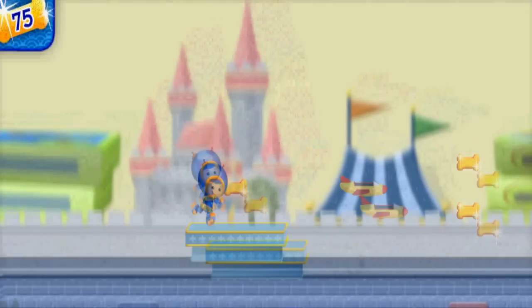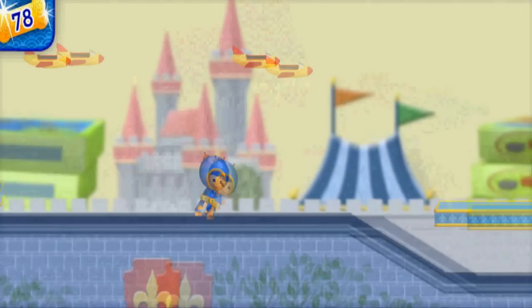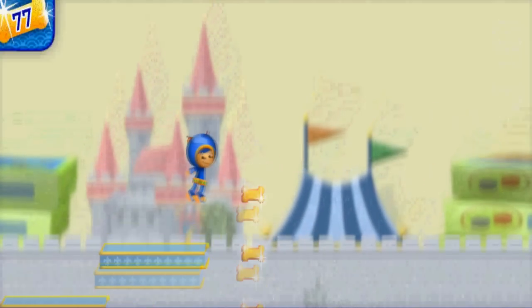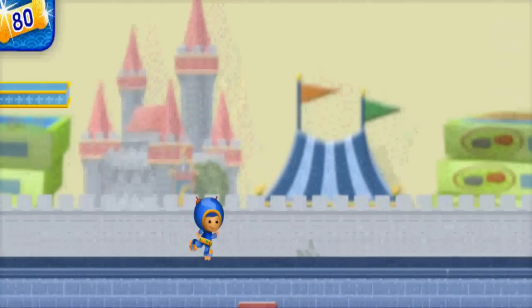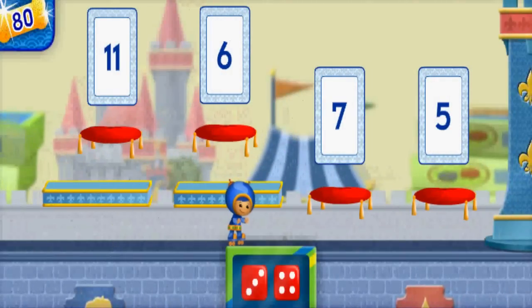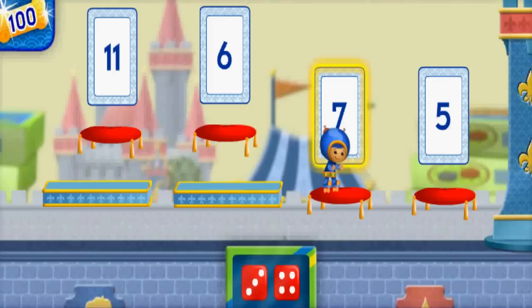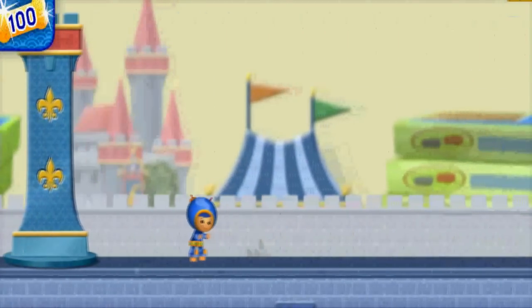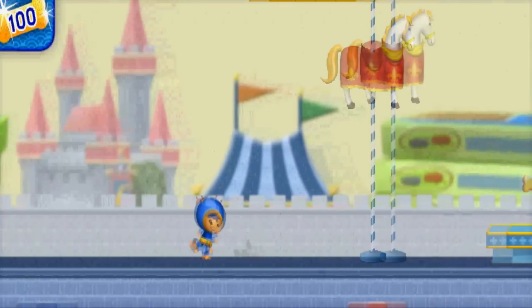Watch out for those toy airplanes — if I bump into one, I'll drop a Sparkle Doggy Bone. Whoops! That plane knocked away one of our doggy bones. More cards! Count the dots. You counted to seven! Let's keep going to find the coins.